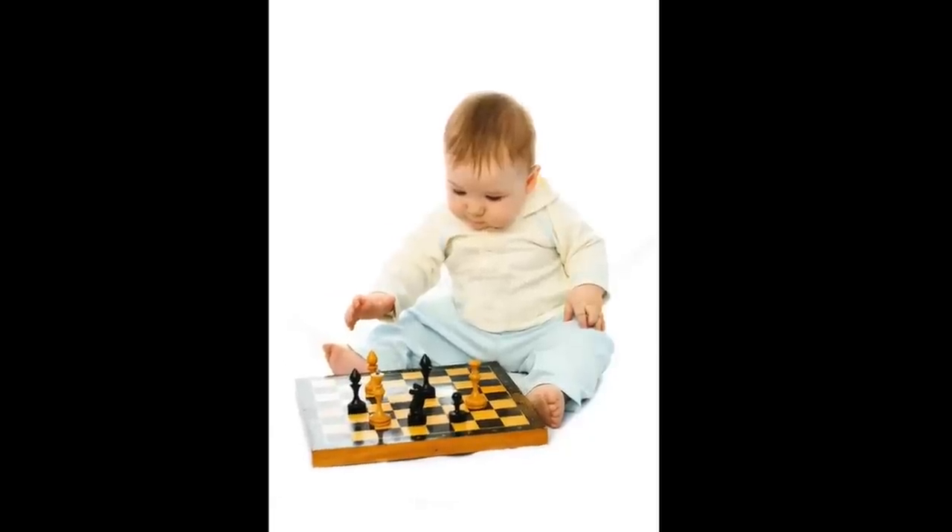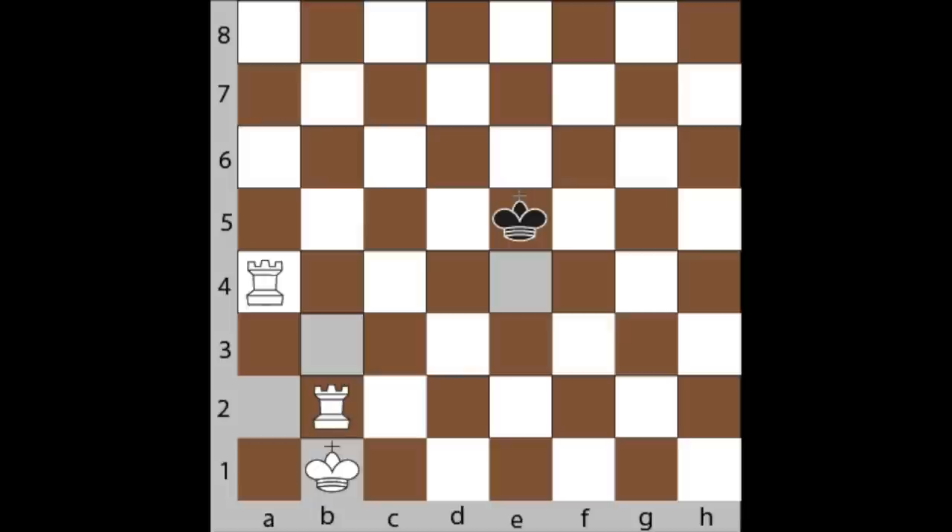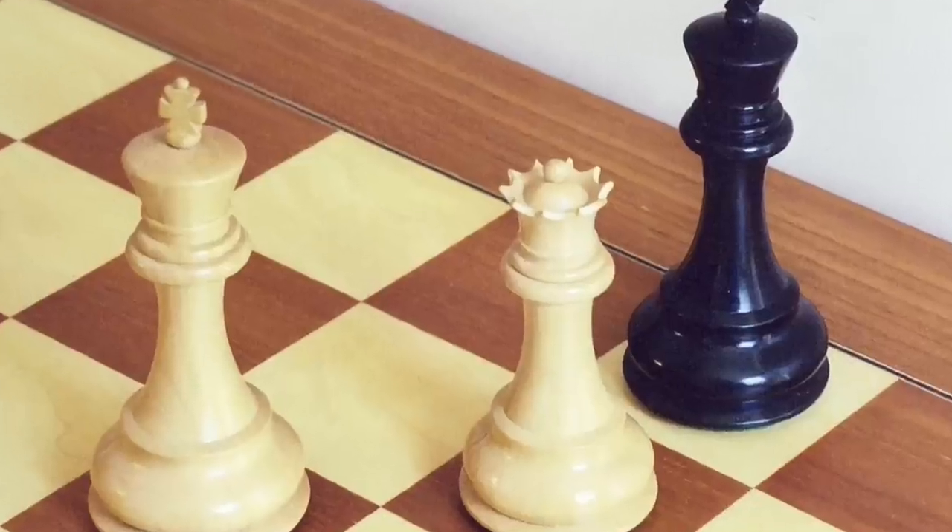If you've played chess for more than a couple of days, you need to know how to win the basic endgames. You start with the ladder checkmate, then the queen, then the rook, and then you give up and start flagging people instead. You might think this is an acceptable strategy for a while, until you end up like this.